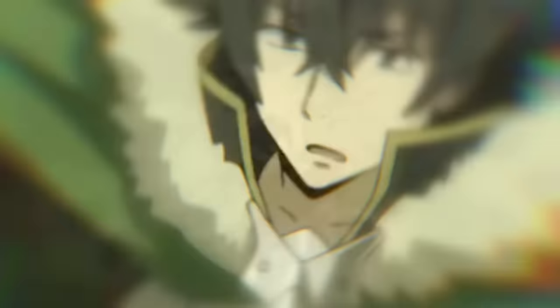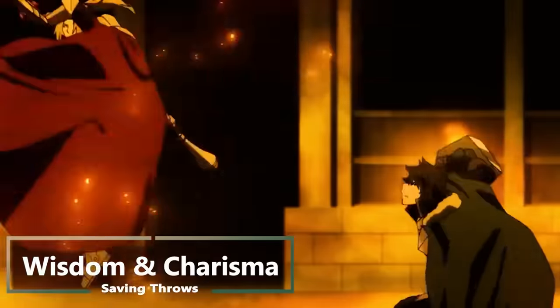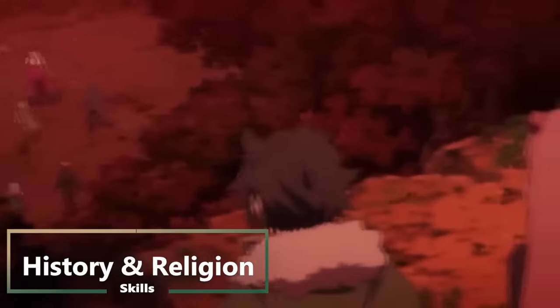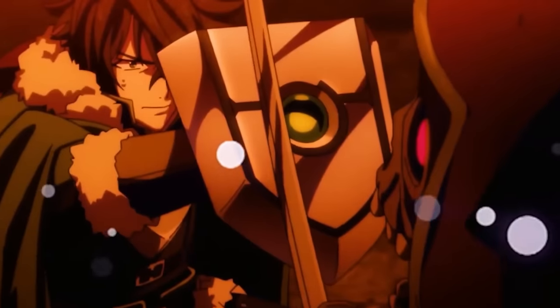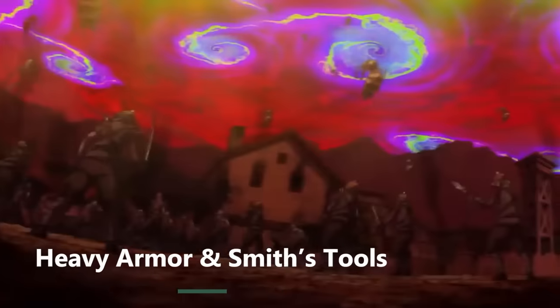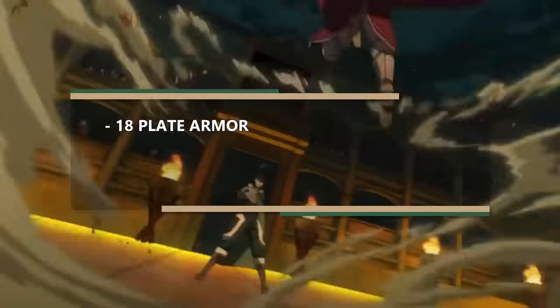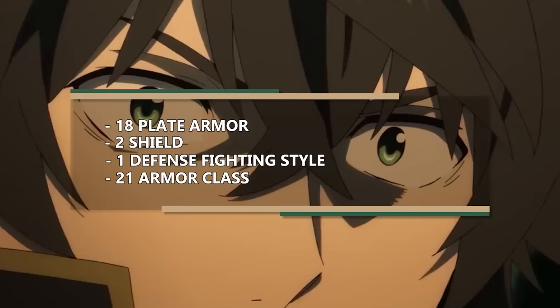We need to make sure we get some armor proficiencies, so as far as the starting class, we're gonna go with Cleric. This gives us proficiency with light armor, medium armor, shields, and simple weapons, as well as saving throws in Wisdom and Charisma. We get to choose two skills — History and Religion. When you take your first level in Cleric, you get some spellcasting, and you get to choose a divine domain, otherwise known as a subclass. We need more armor class and heavier armor, so we're gonna choose the Forge domain. This gives us proficiency with heavy armor and smith's tools. If we can find some plate armor at level 1, that brings our armor class to 18. And of course we're gonna be wielding a shield, giving us another plus 2, bringing it to 20. Add the Defense fighting style, and that brings your armor class up to 21.